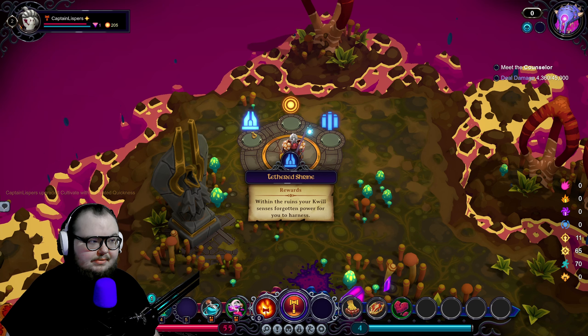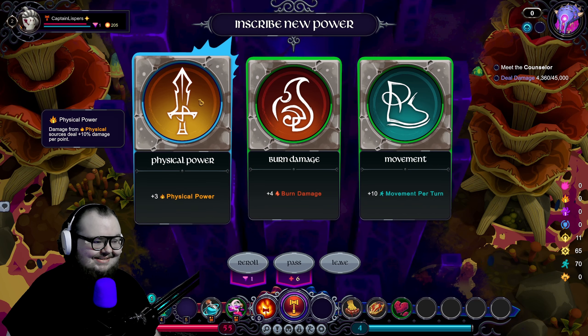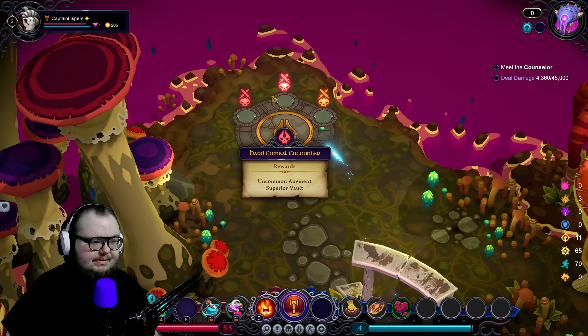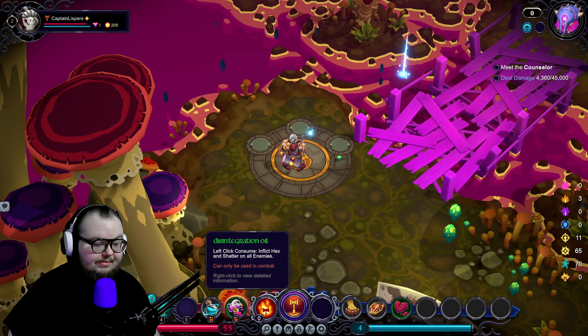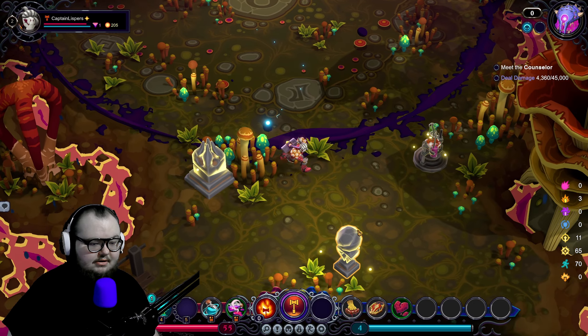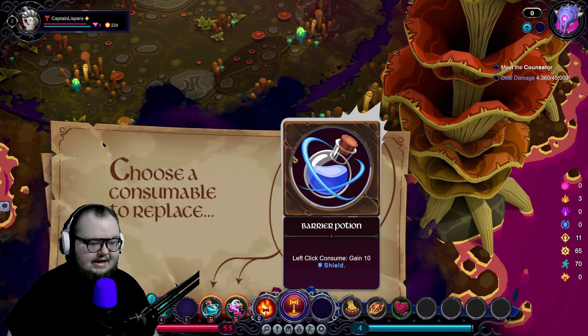So we're buffing Cultivate for now. We can go to the shop or gain a free binding augment with capability of buying another. We don't know what Tethered Shrine does yet. Let's take a quick look — Fountain of Wisdom, okay, fair enough. We'll just get three physical power to help us beat up enemies. Glyph Global is the ball that gives us the debuff for quilling — we'll go with another Superior Vault. We do have potions if needed.